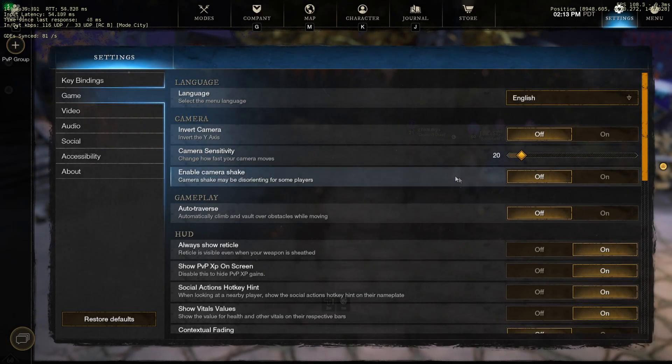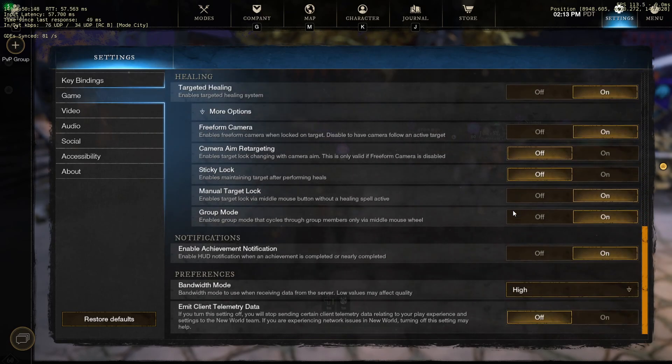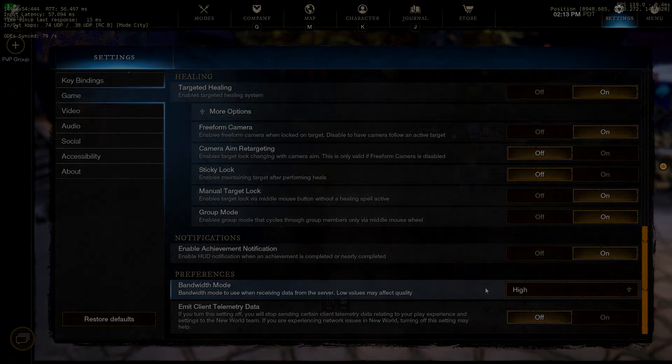On to the game tab — this won't increase your FPS, but turn off camera shake for your sanity. Put player nameplate amount to 7 or lower; this is huge for your FPS and your game will literally take a hit if this is too high. Bandwidth mode on high, and emit client elementary data off for sure.